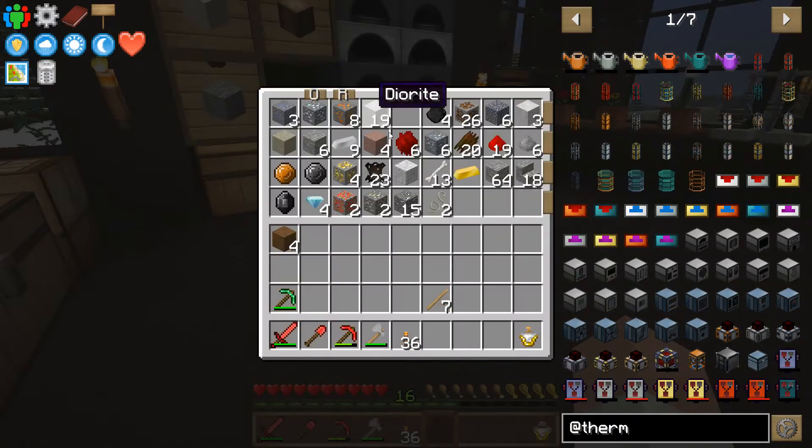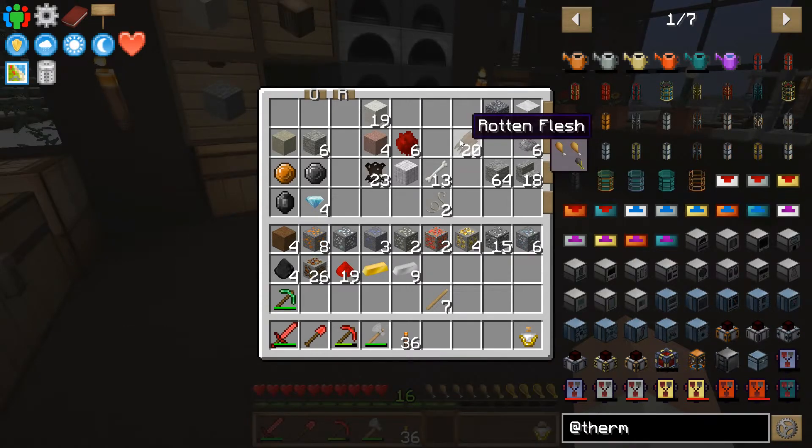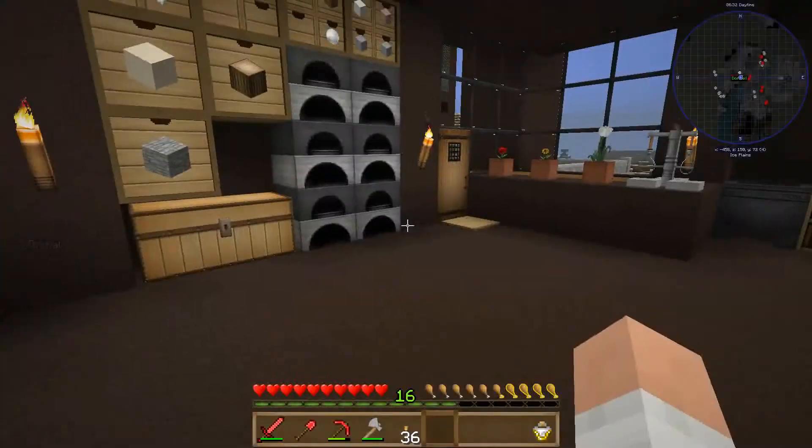Yeah, that'll do. The redstone we'll definitely need. Possibly that brick of gold, and there's some iron ingots that have already been processed. That'll help out. And I might need a little bit of cobblestone.